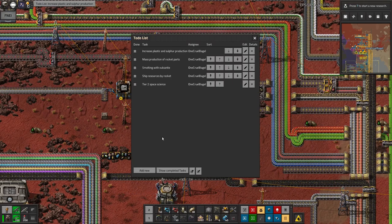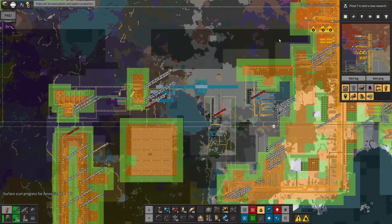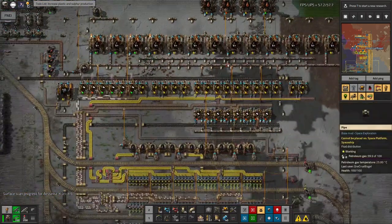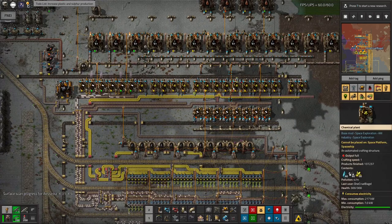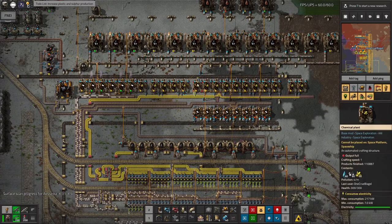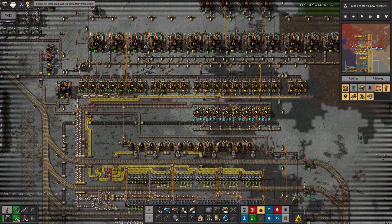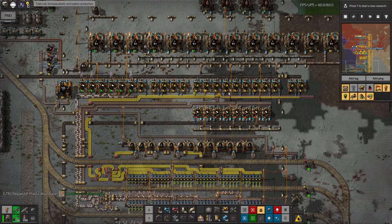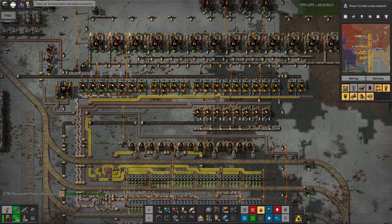I've got my to-do list here and I've realized I'm very short of plastic and fairly short of sulfur. Over here I set up my plastic and sulfur production a long time ago and it's not remotely keeping up. I switched from doing plastic to doing sulfur because I ran out of sulfur, and now I've run out of plastic instead. There's just not enough stuff going on here.